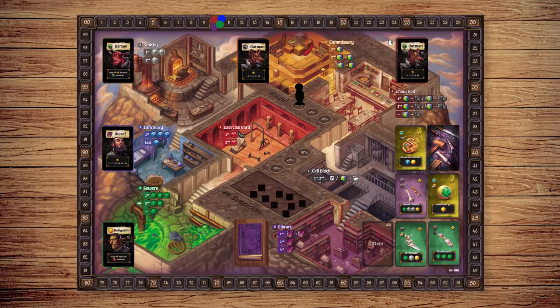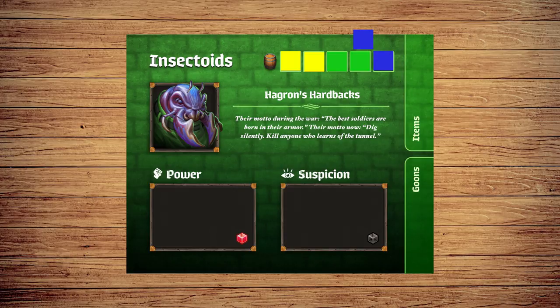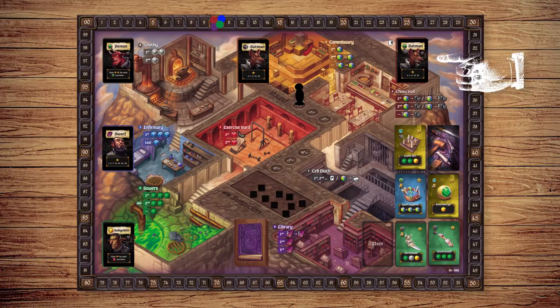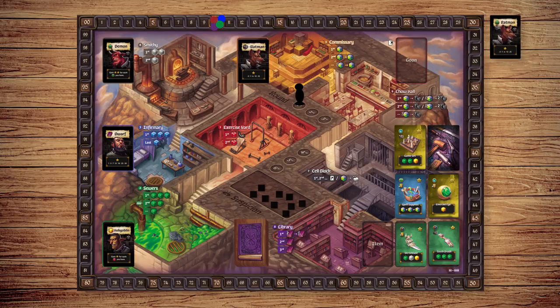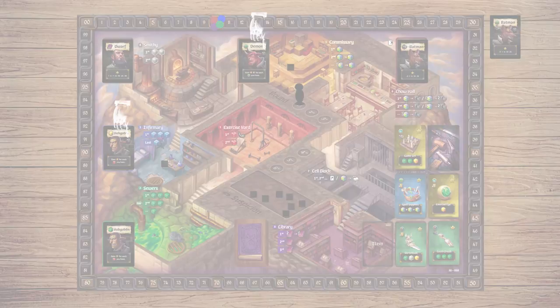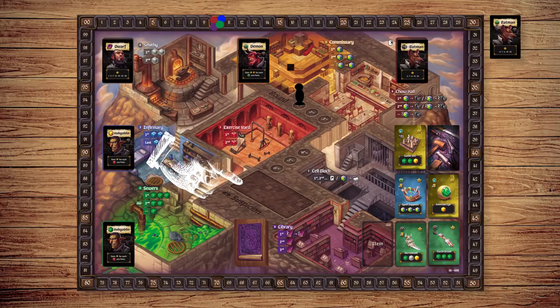After resolving all locations, it's time to start the Patrol Phase. First, each player discards their resources down to 5. Next, replenish the item card row by revealing cards from the top of the deck. If there is a goon card at the chow hall, move it to the discard pile. Next, advance all remaining face-up goon cards clockwise, so goons are as close to the chow hall as possible. If there are any open spaces, fill them with goon cards from the deck. If any goons have suspicion icons, add a suspicion marker to their location.